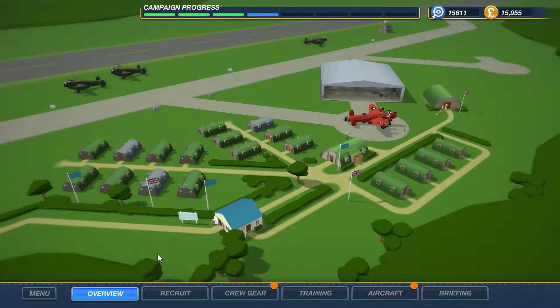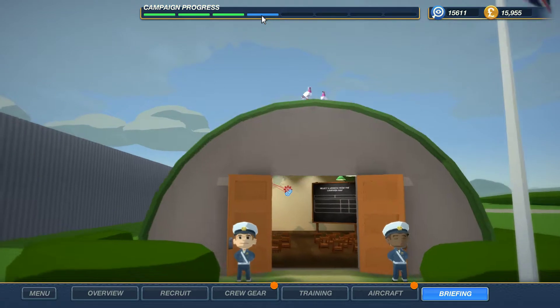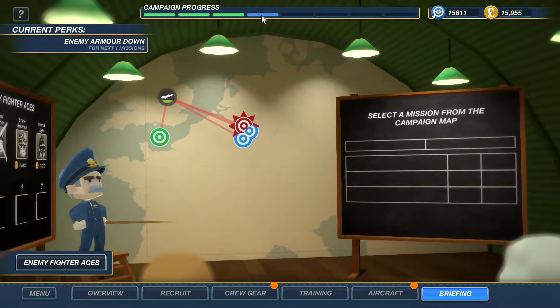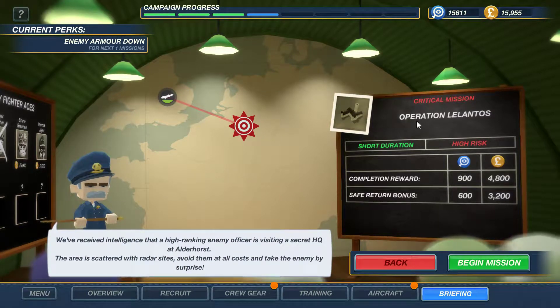Hello everybody and welcome back to Getting Wrecked in Bomber Crew. I just took a look at the briefing room and we actually unlocked the next critical mission — I guess it was unlocked by us destroying the radar stations. So, Operation Lelantus: we received intelligence that a high ranking enemy officer is visiting a secret HQ at Alder Horsed.